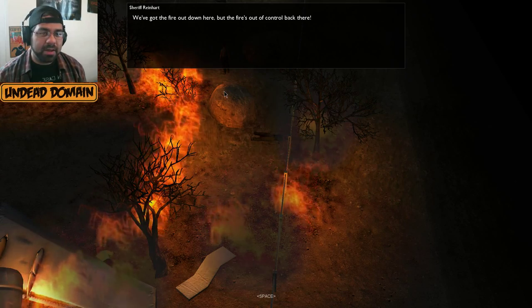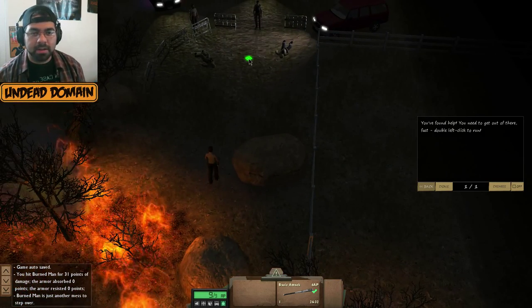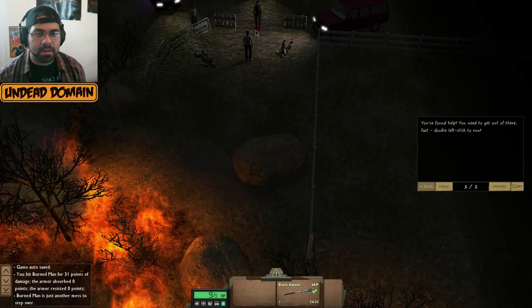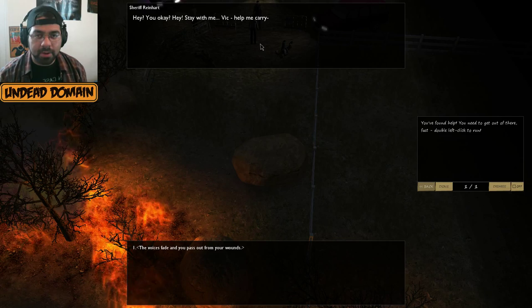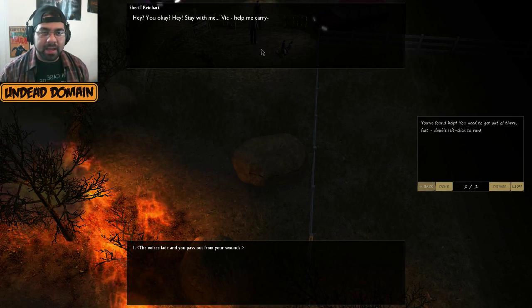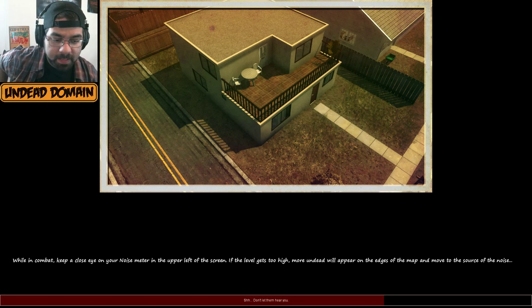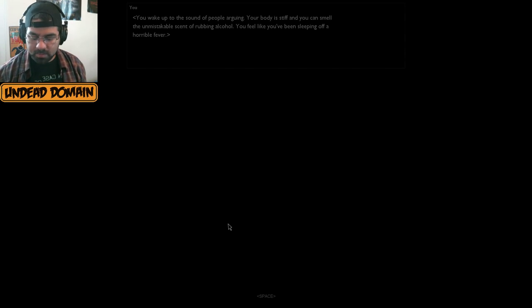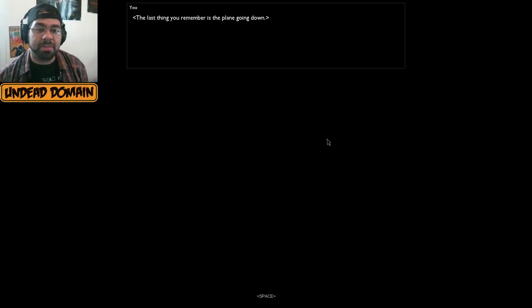Reinhardt warns: 'The fire is out of control back there — it's going to explode, run!' Double-click to sprint — made it! Reinhardt says: 'You're safe now, we're gonna get you help.' Then everything goes black as I pass out.